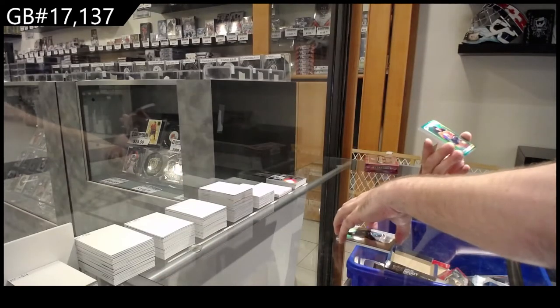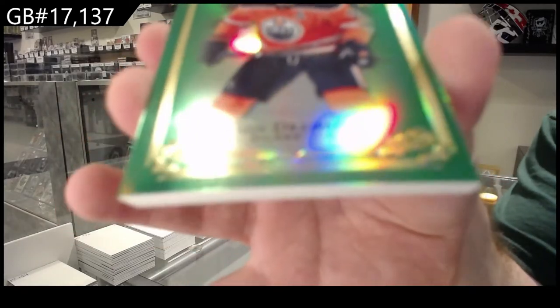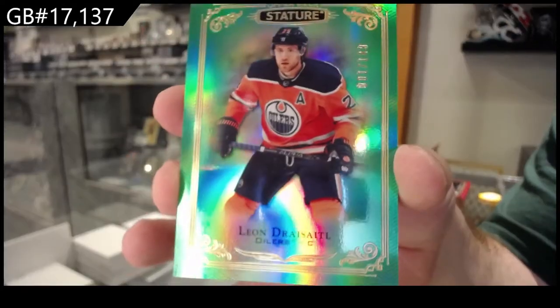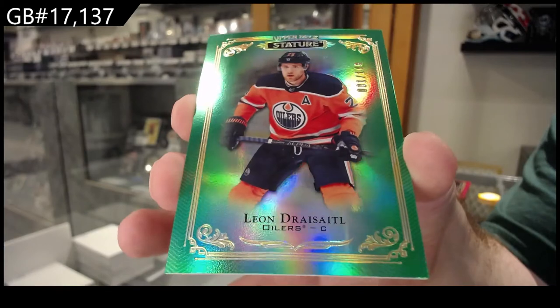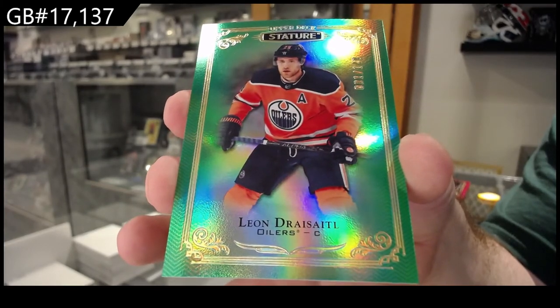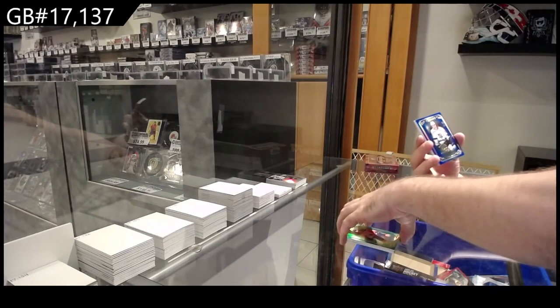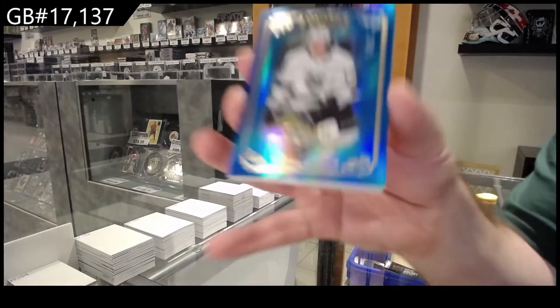For the Oilers, number one of 149, Dre Seidel — Green, Dre Seidel 149. For the LA Kings, the 35 Bjorn Fott.